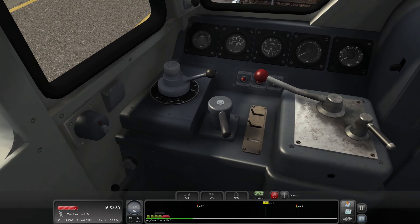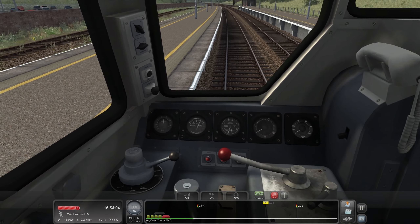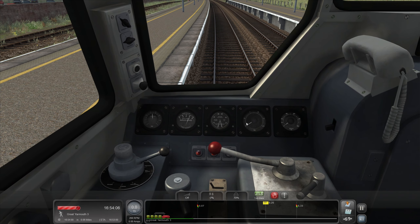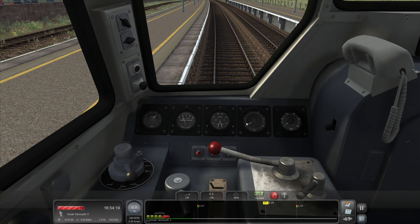It's a summer Saturday and that meant loco-hauled trains. This service is a Nottingham service today. We're just going to get that in neutral — there we go. We've got no AWS, which is a little bit weird for me. We don't tend to drive things without AWS. So we're going to bang that in forward. We're using the Armstrong Powerhouse Enhancement Pack for the Class 31, which is absolutely fantastic — though I've only driven it a little way so far.